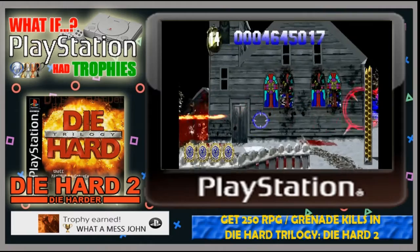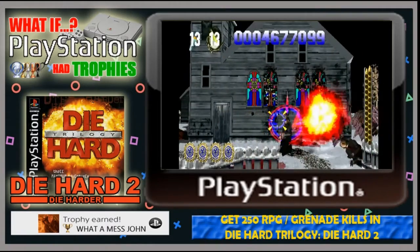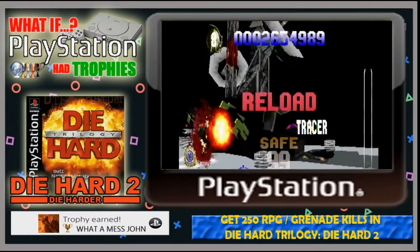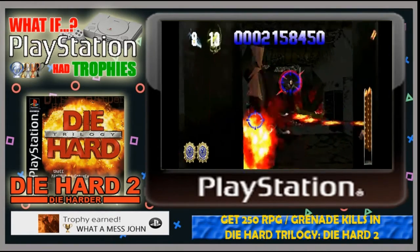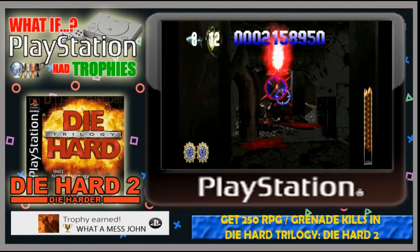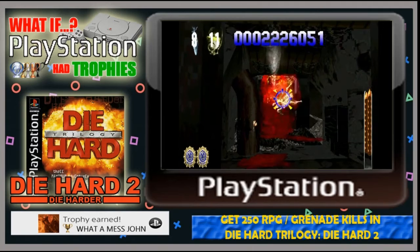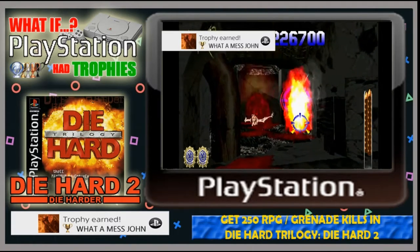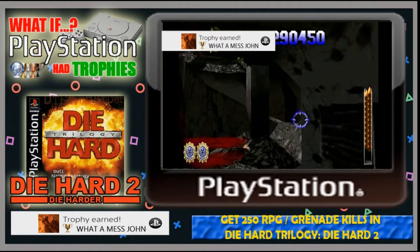Next up is the What A Mess John trophy, which requires you to get 250 RPG or grenade kills. These are additional weapons you can pick up rather than part of your main gun, and you can fire them off at will as long as you have ammo. It's a great weapon when you've got a lot of enemies in front of you — clear them out with a rocket or grenade — and once you do this 250 times you'll get the What A Mess John trophy.